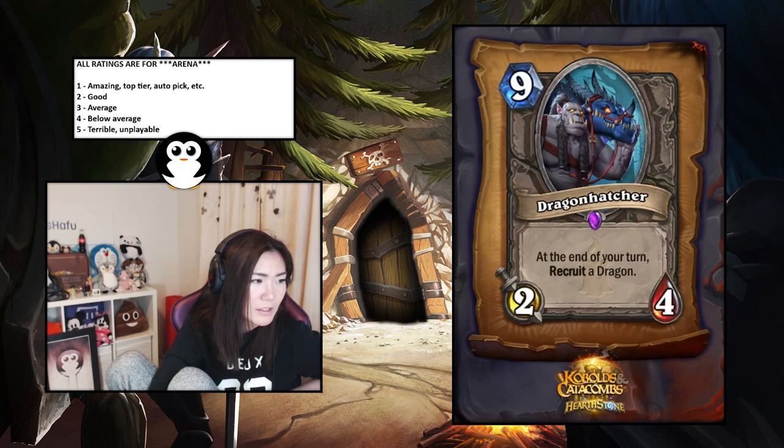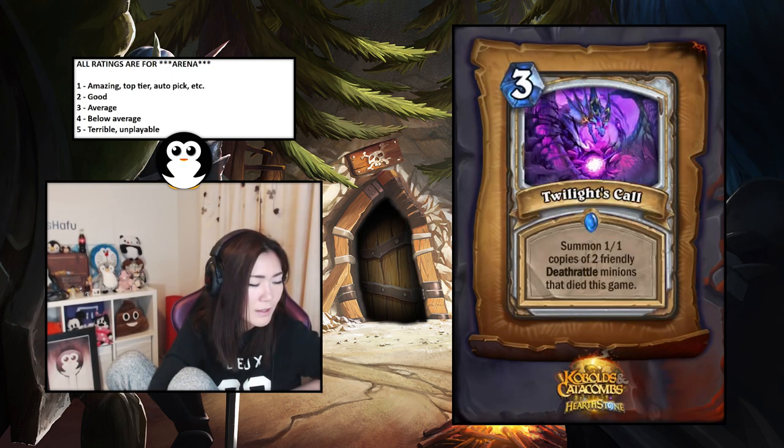Dragon Hatcher — at the end of your turn, recruit a Dragon. This is terrible — recruit means it has to be within your deck and you can't guarantee that in arena. This is a 4.5.